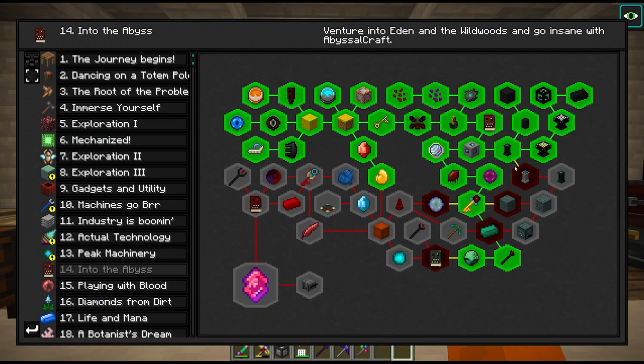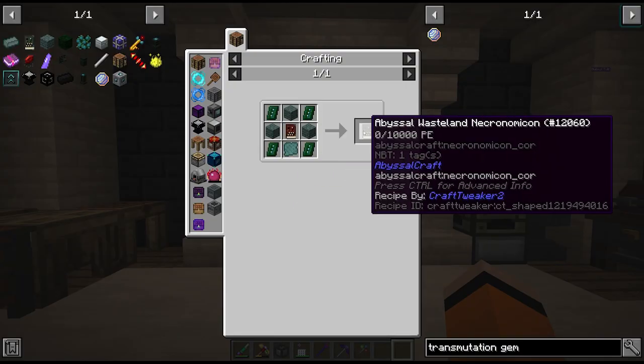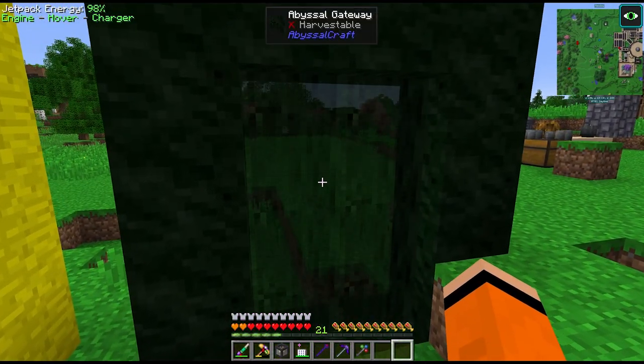Now let's look into the next stages of Abyssal Craft progression, which is to upgrade our basic tier Necronomicon into the Abyssal Wasteland Necronomicon. To do that we have to visit the Abyssal Wasteland dimension.